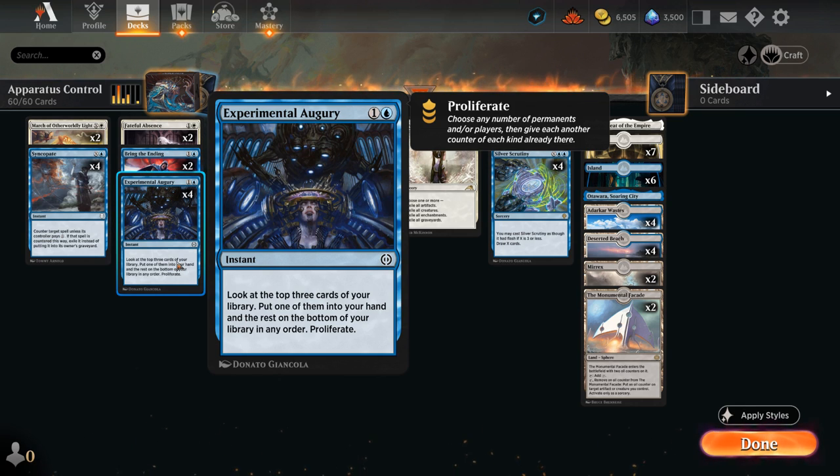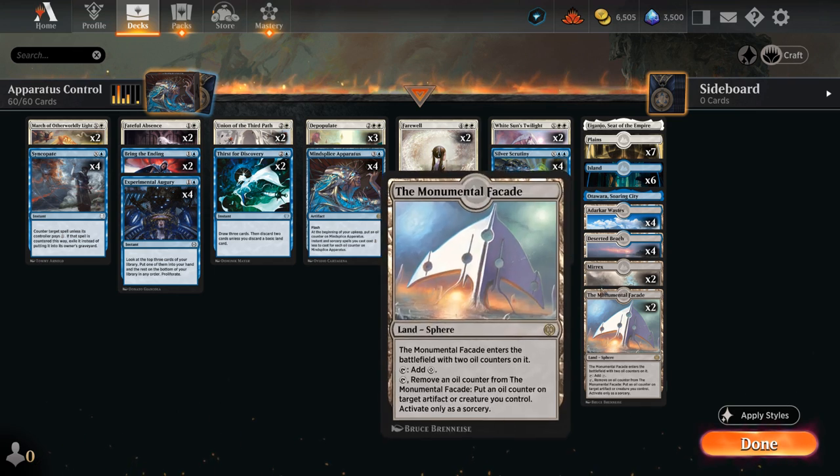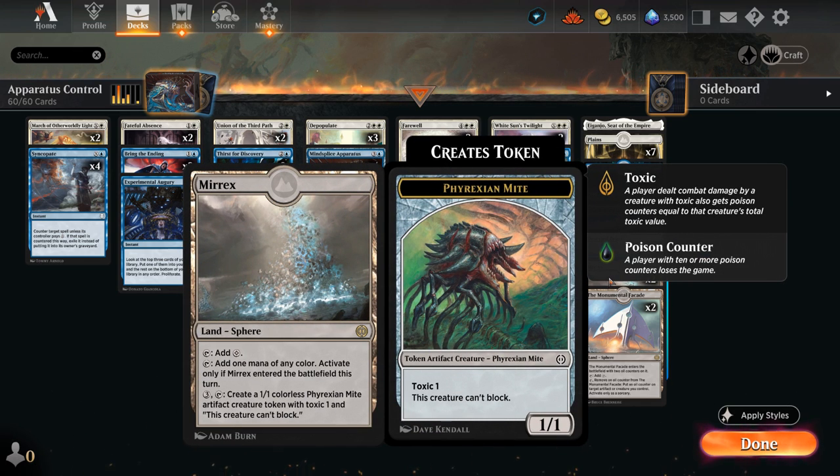Proliferating is also a way to add more poison counters to the opponent, because that's our win condition — we're going to poison the opponent to death with 1/1 mite tokens. We have Mirrex, a land that can tap for colors, make one mana of any color the turn we play it, and for three mana tap it to make a 1/1 mite token with toxic 1. It only takes 10 poison counters to win the game.